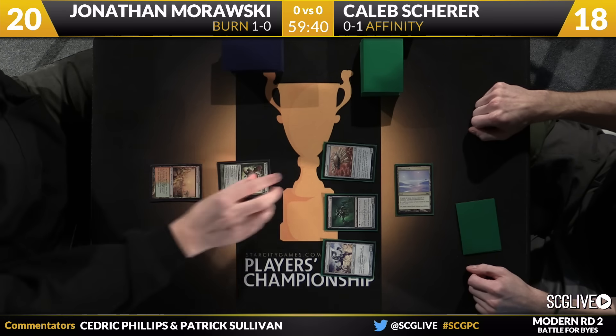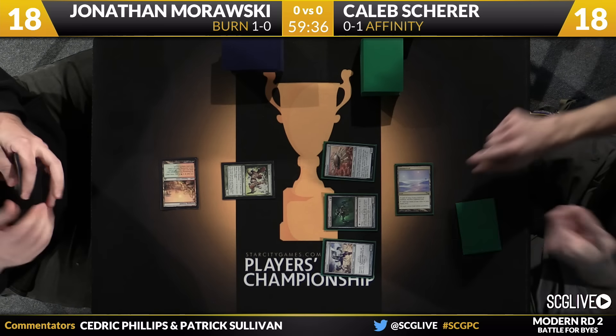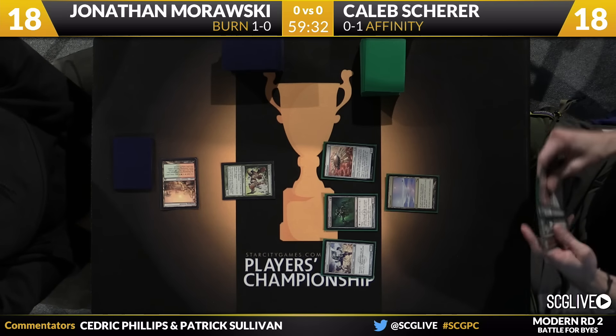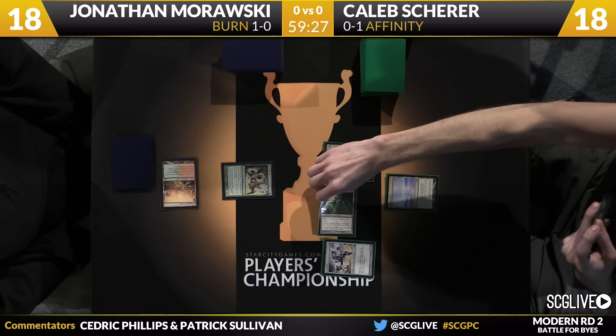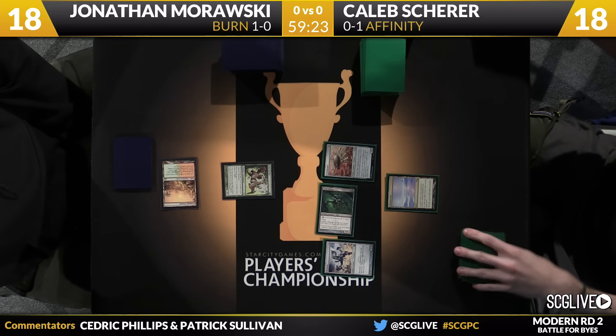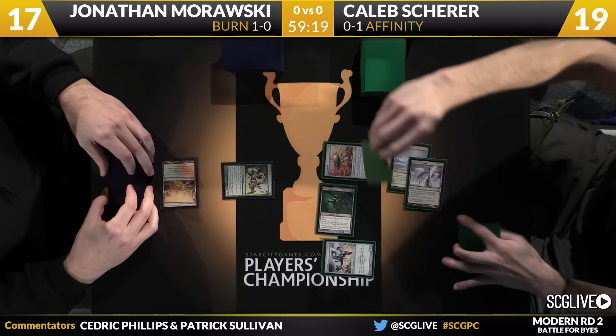Morawski with a Stomping Ground untapped, and now there's a Wild Nacatl. So he'll fall down to 18. We're going to head back Caleb's way and pick up a copy of Darksteel Citadel. Glimmer Void's here to stay. Vault Skirge into the red zone. Caleb up to 19, Jonathan down to 17. There is a Citadel — what's the turn two play?